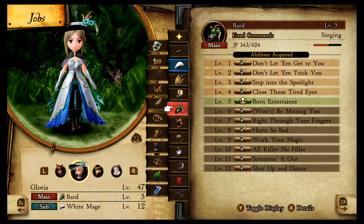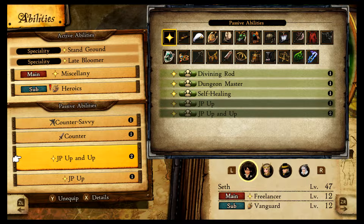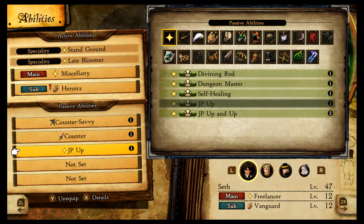JP Up and Up is good, and so is JP Up, but JP Up and Up takes two passive ability slots. Once you've mastered a class or if you're battling a boss more tactically, you'll want to take that off. It's a good passive ability but I'd only use it for grinding sessions, not for actual battles — it doesn't really do much there.